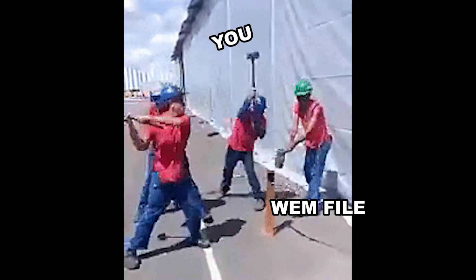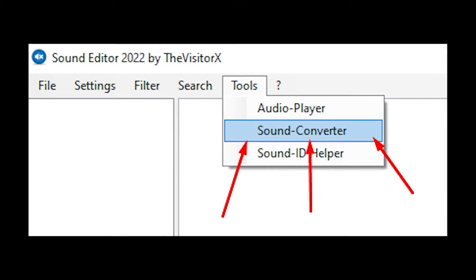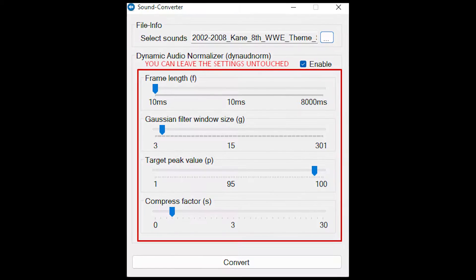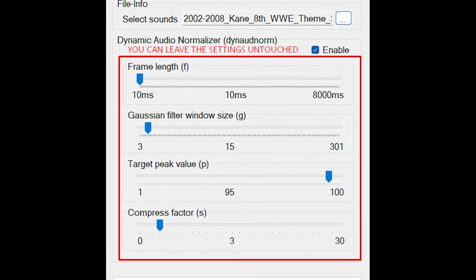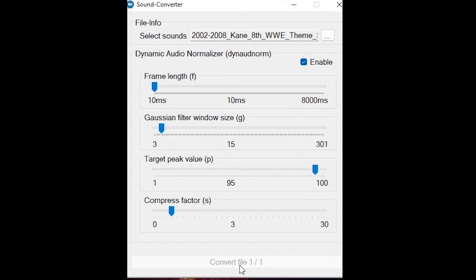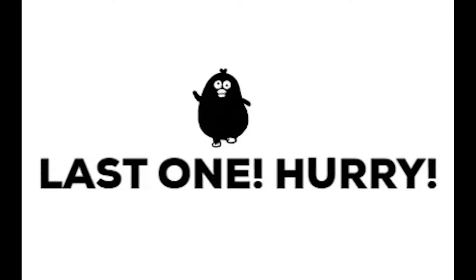We're almost there! We need to create the WEM file for our custom music. If you already have a WEM file, you can skip this step. Go to Sound Editor, then Tools, and click on Converter. Browse the MP3 file you want, leave the settings as-is, and click Convert. Wait for the confirmation message to appear, then close the converter.